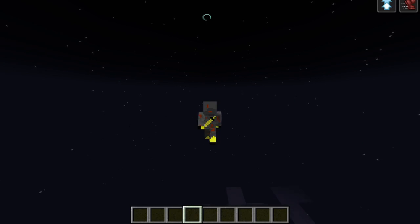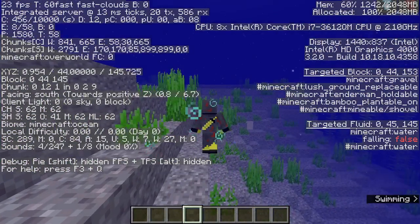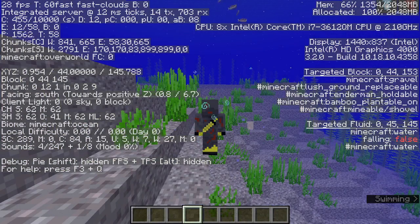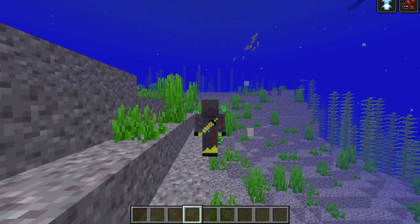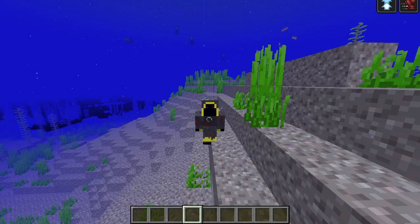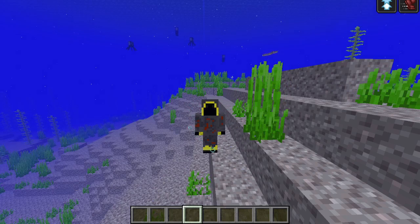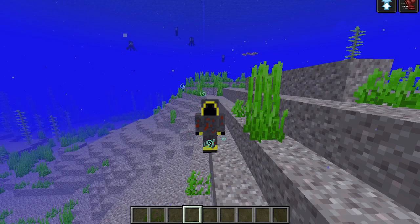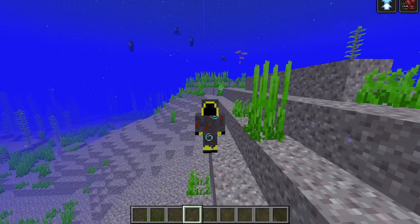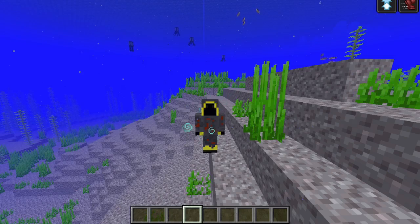I thought there would be like momentum behind it, but nope. With this, we traveled 140 blocks. That was way less climatic than I thought it would be. I thought it would be way more interesting. Apparently, that's how far you can jump — not that far. You could use TNT or something to send you farther, but I said effects. Anyways, thanks for watching. Please like and subscribe.